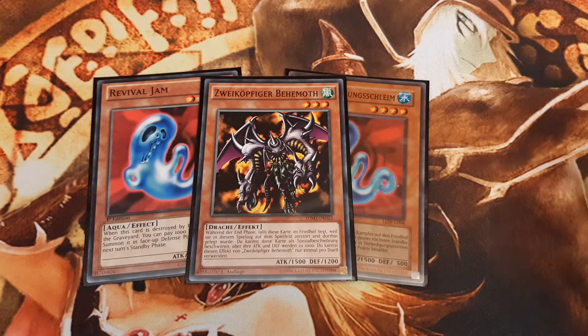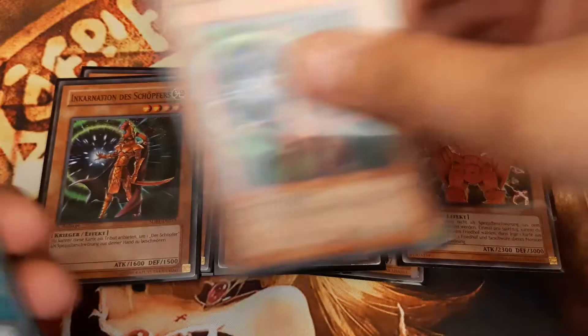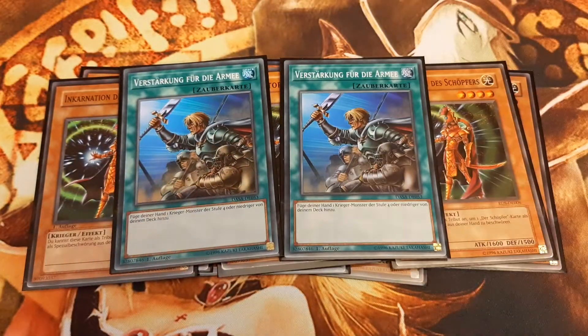For the next monster, I play Triple the Creator. By ditching one card, we can revive any monster in our graveyard other than himself. The Creator Incarnate is the searcher of the Creator, which is why we triple him as well as playing double Reinforcement of the Army to search him directly from the deck.